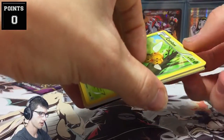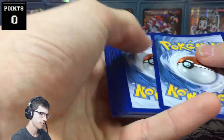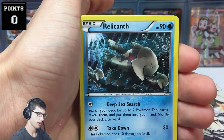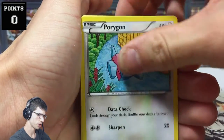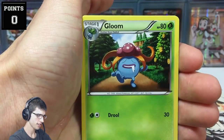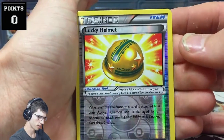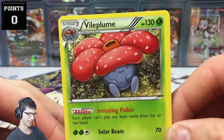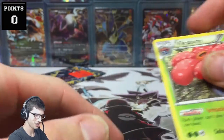Here's another code for you guys that have been checking out the opening — thanks for watching. Let's see what we can get. We have a Combee, Relicanth, Meowth, Eevee, Porygon, an Ace Trainer, Gloom, Paint Roller. We've got a Lucky Helmet reverse. And our rare is a Vileplume regular rare. So this isn't looking too good today — not too good at all.